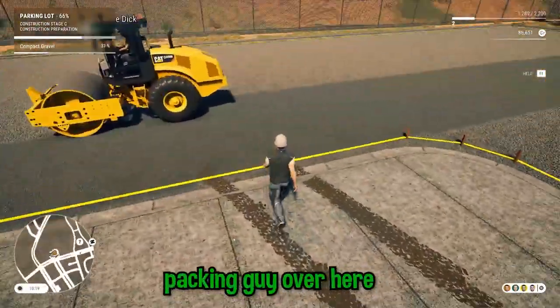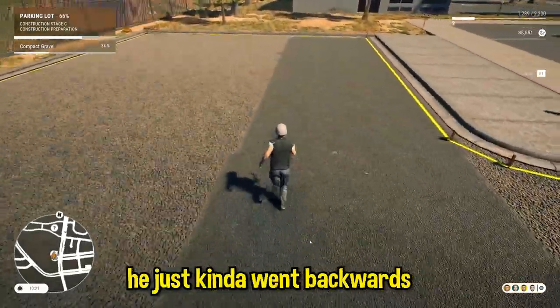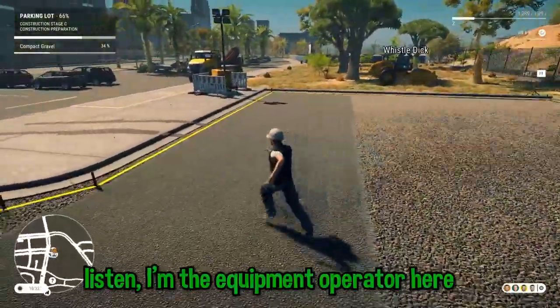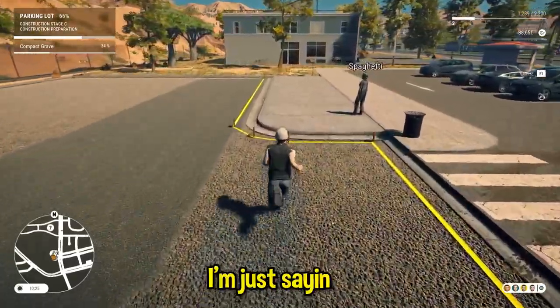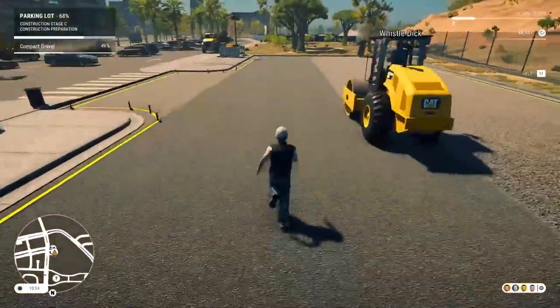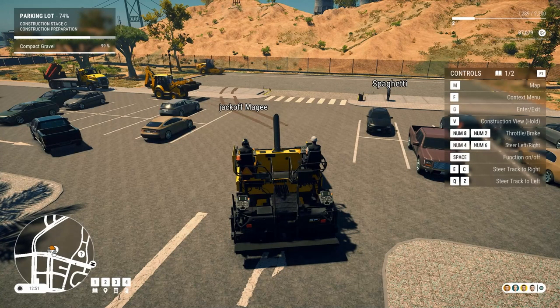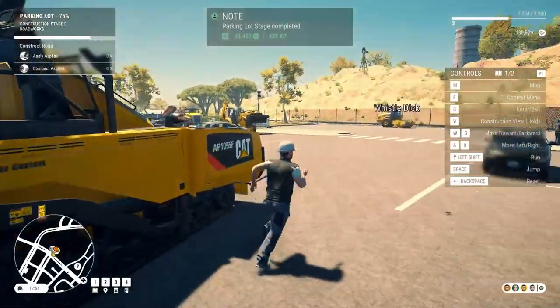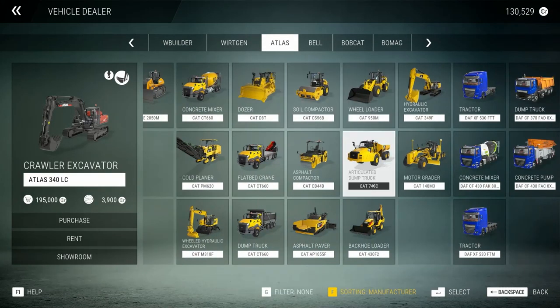Big packing guy over here. If instead of him turning around, he just kind of went backwards — oh, it wouldn't make a straight line. Listen, I'm the equipment operator here. Know your place. I'm just saying. That's gonna work. That is so fucking stupid. Get a load of this fucking Foreman over here, am I right? Fucking idiot.